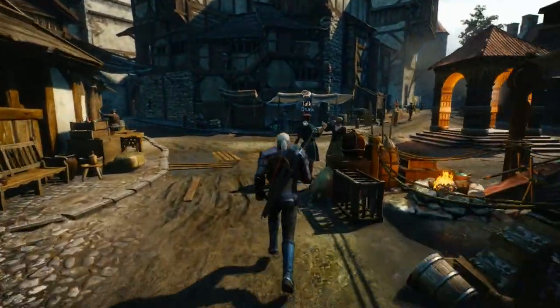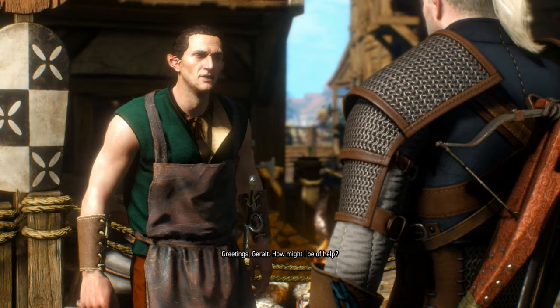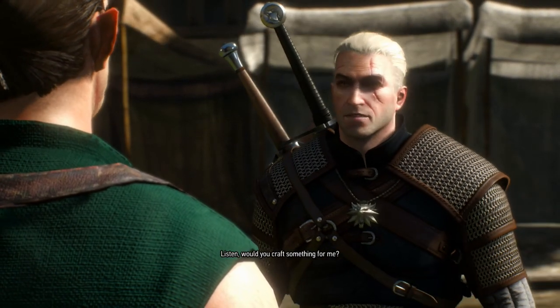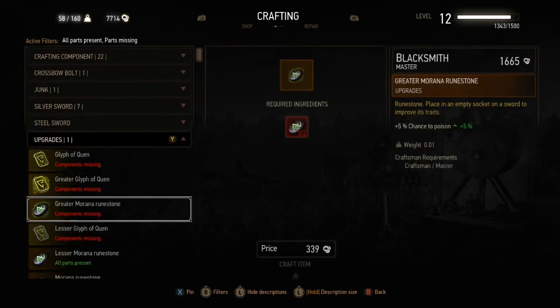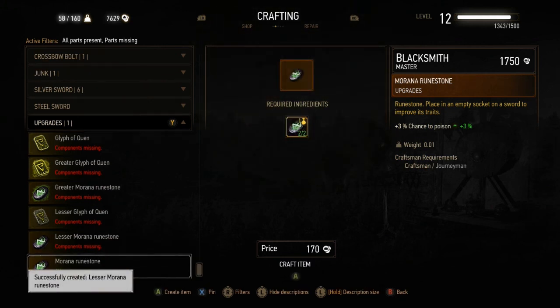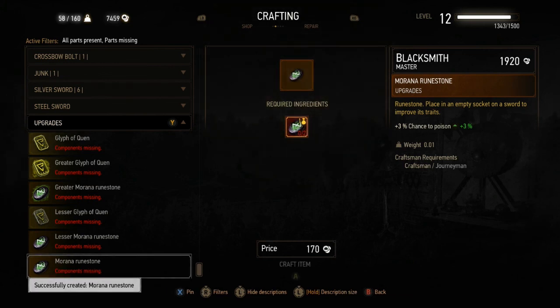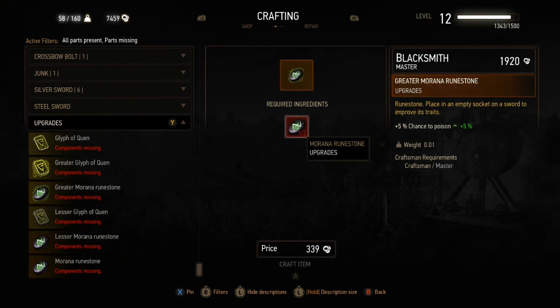We're back here with Hattori, and we're going to see what we can do with that emerald dust — we might be able to make a runestone. Would you craft something for me? Let's see — upgrade, Lesser Marana runestone. Very good. And then we can make the Marana runestone. But we're going to need one more Marana runestone to make the greater Marana runestone, so we're not quite there yet with the sword. But we're getting there — very close.